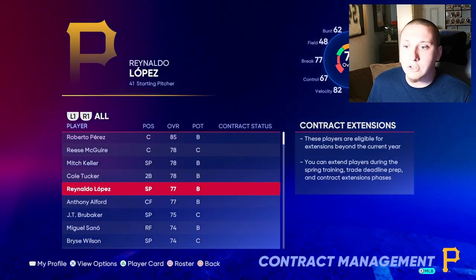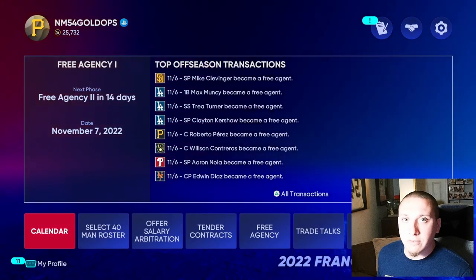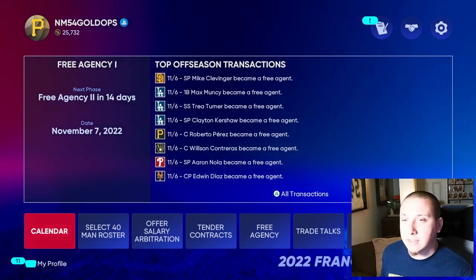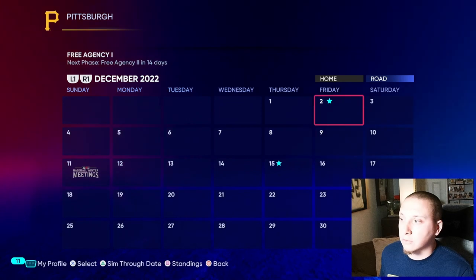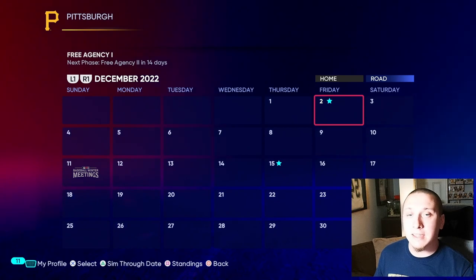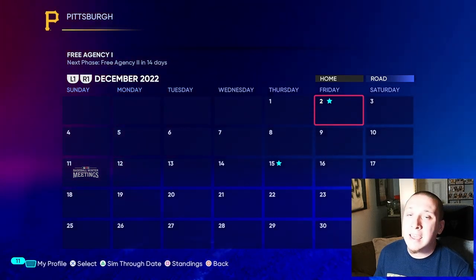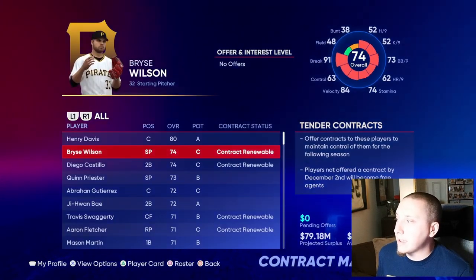That's really important for younger players in franchise mode who have renewable time left on their contracts. The very first thing you need to know heading into the offseason is that there's a specific deadline: on December 2nd, all players must have contracts tendered or they will become free agents. This includes all players eligible for salary arbitration or contract renewal. The important distinction is that you must tender a contract — that doesn't mean you have to have a signed deal, just that you've made an offer.